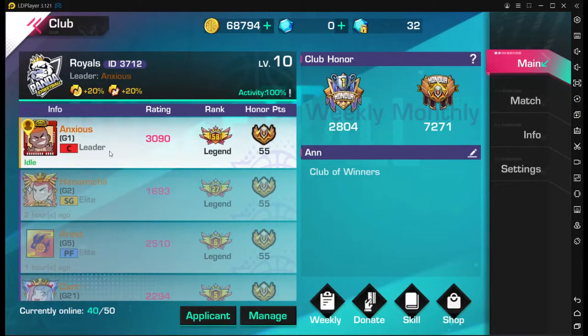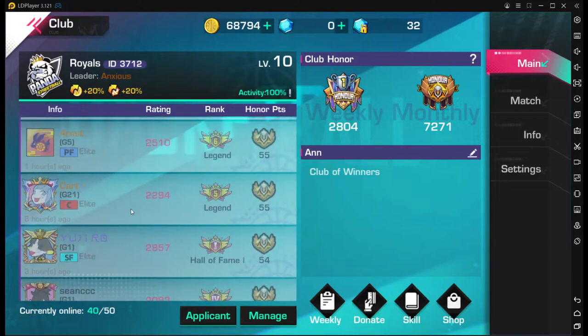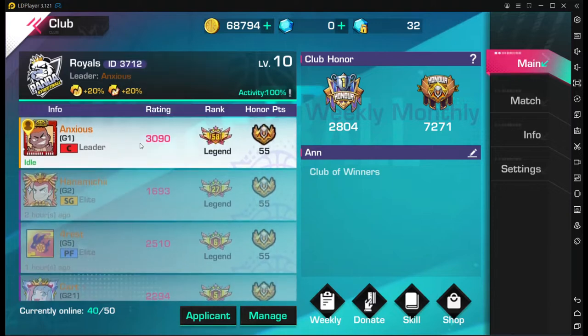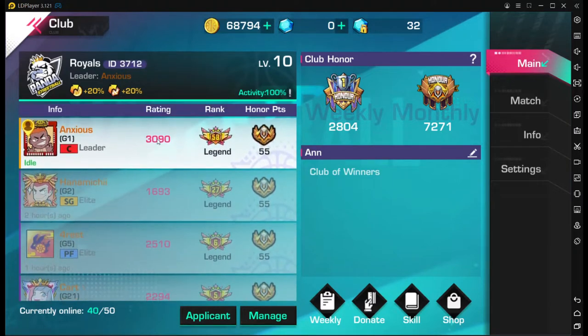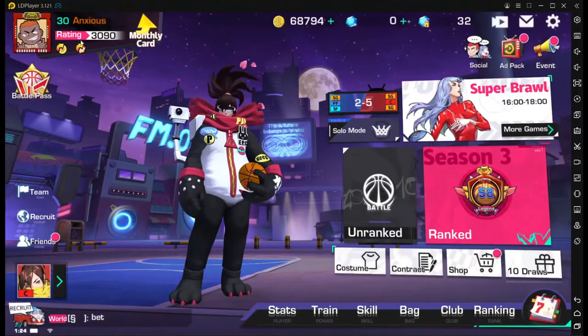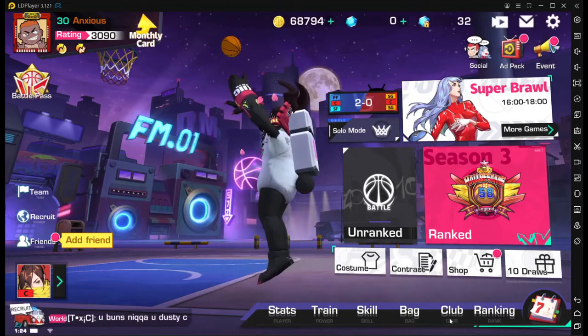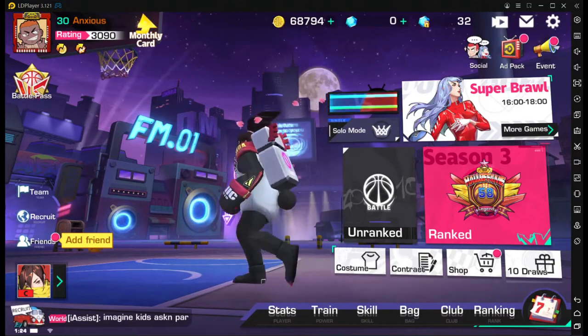Your boy Jamaica Man became the leader of Royals. Shoutout to that boy Keynote — he messaged me today a few things but I don't believe him because we were just playing. Level 10, max level club, 100% activity. The club ID is 3712, club name is Royals. I am the leader now and I'm recruiting players superstar five and higher to the club, so superstar five to legend can apply.